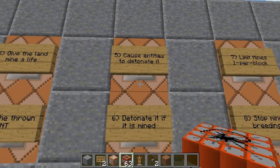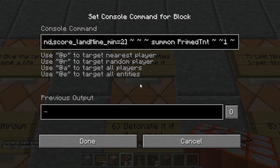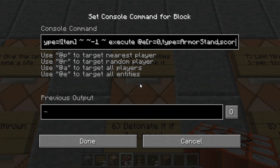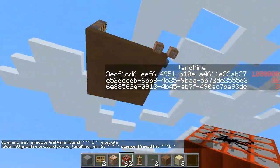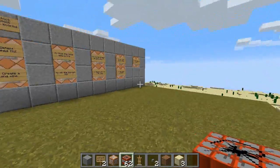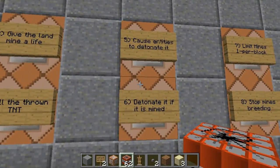Once you've killed the thrown TNT, entities will cause it to set off. I've set it up so that any entity that is not an item will set it off. If you wanted items to set it off too, you'd just remove that condition. So any entity that isn't an item is going to, on behalf of the landmine, summon some primed TNT one block above the landmine. When I stand on it, for a brief moment you can see a piece of TNT — that's primed TNT with a zero fuse. You could also, if you didn't want it to damage the terrain, set mob griefing to false in your game rules and summon a creeper with an ignited score of one and a fuse of zero. But I decided to use TNT because it does more damage to the player.